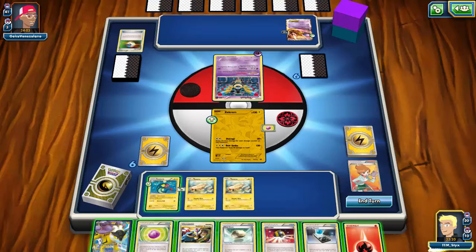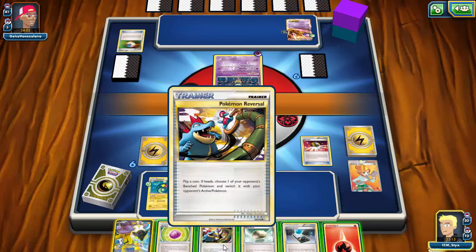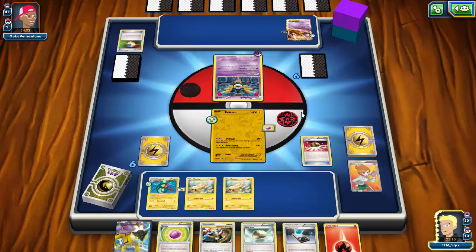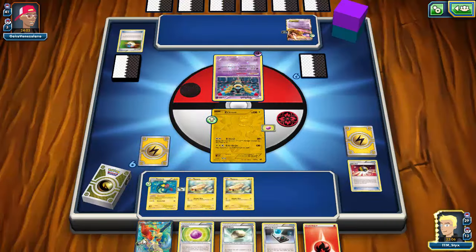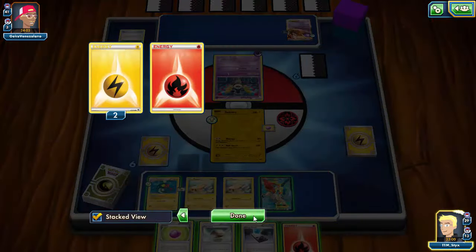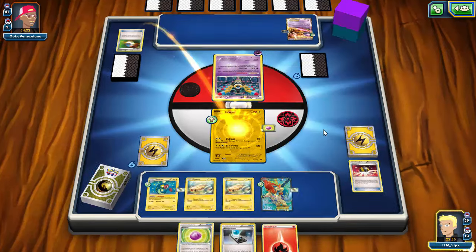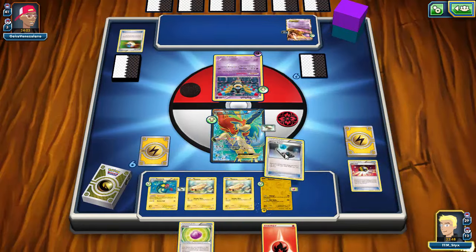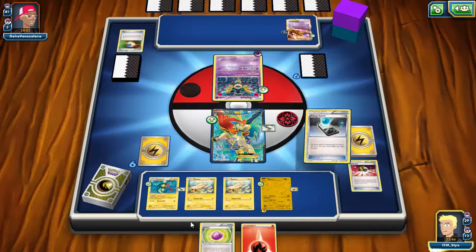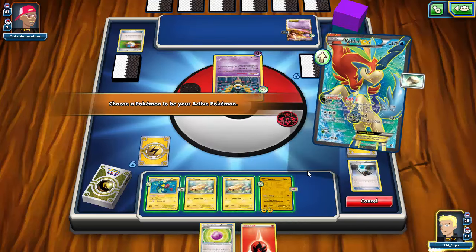With the new hand I can Ultra Ball — discarding Raikou EX and Reversal — to grab Keldeo. I'll play Float Stone onto Keldeo, Rush In, then manually attach one Lightning energy so I can start racking up damage with Outrage. I'll Energy Search for another Lightning so I can attach Fire if needed or just Dynamotor the Lightning back next turn.